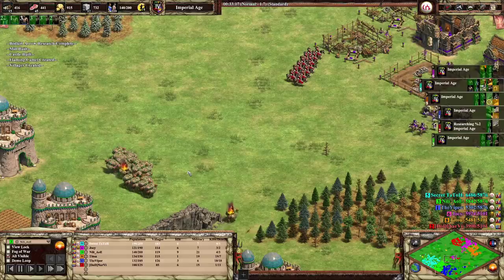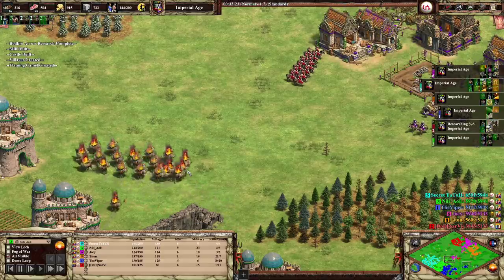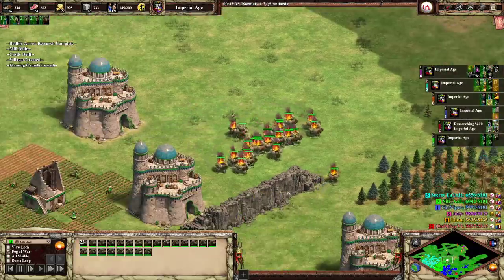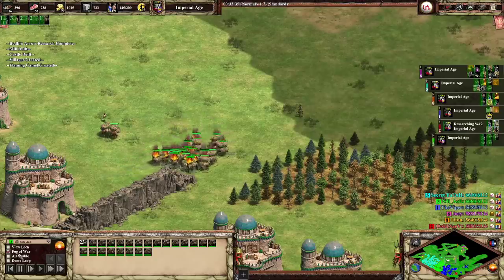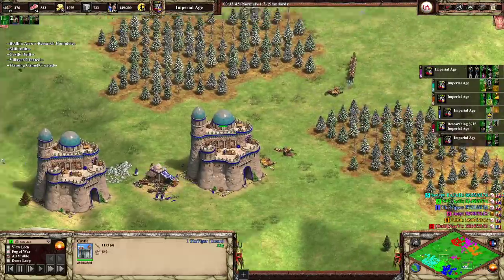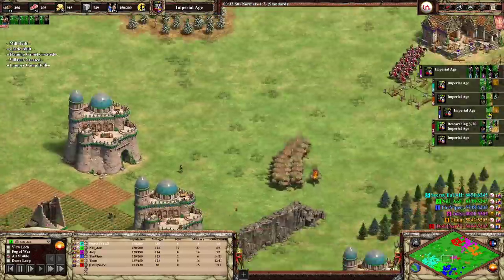It costs 70 food and 30 gold to make them, so it's not too expensive on the gold front. I'm curious to see what the line of sight is on these Flaming Camels. Over on this side, Viper's going to be making some, I'm sure. They're just all going for Flaming Camels. Here come Tato's Flaming Camels.